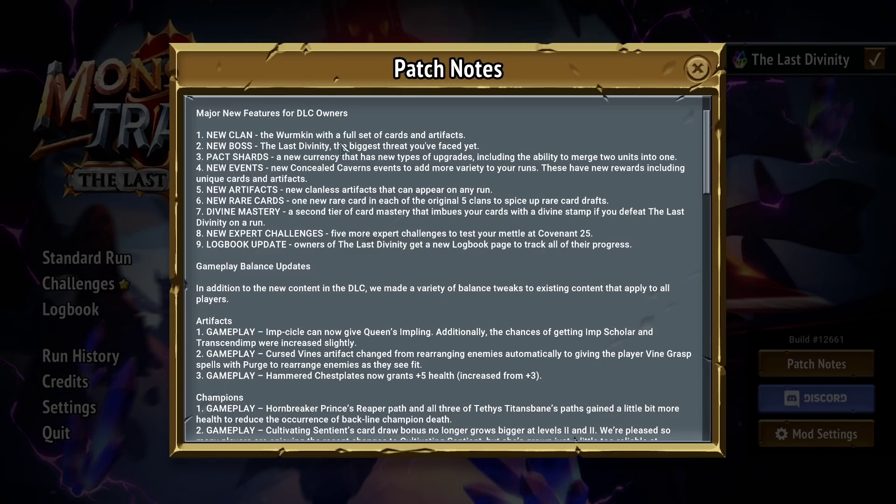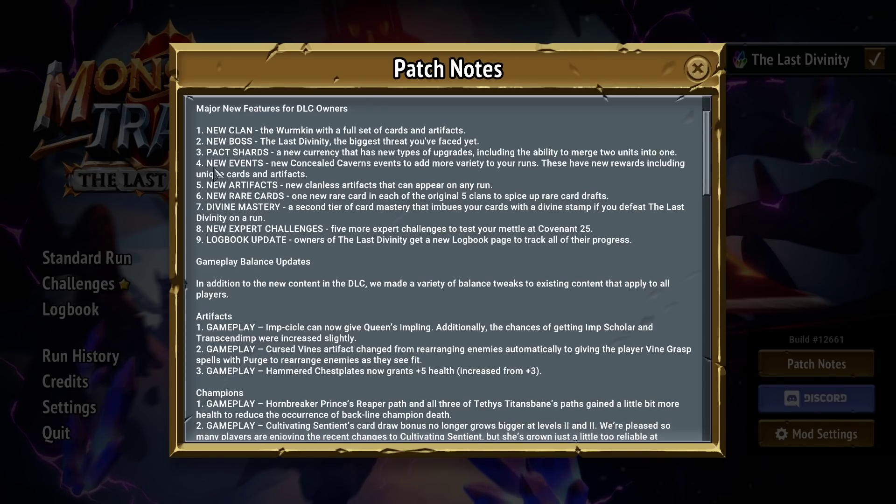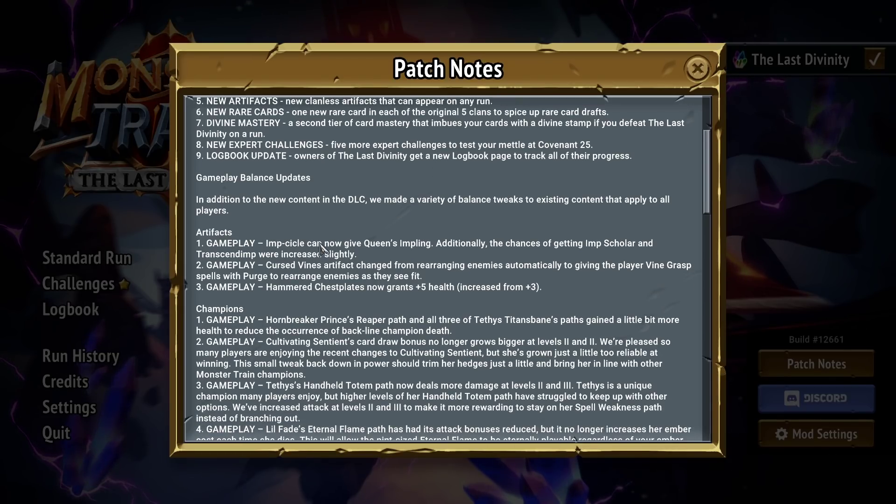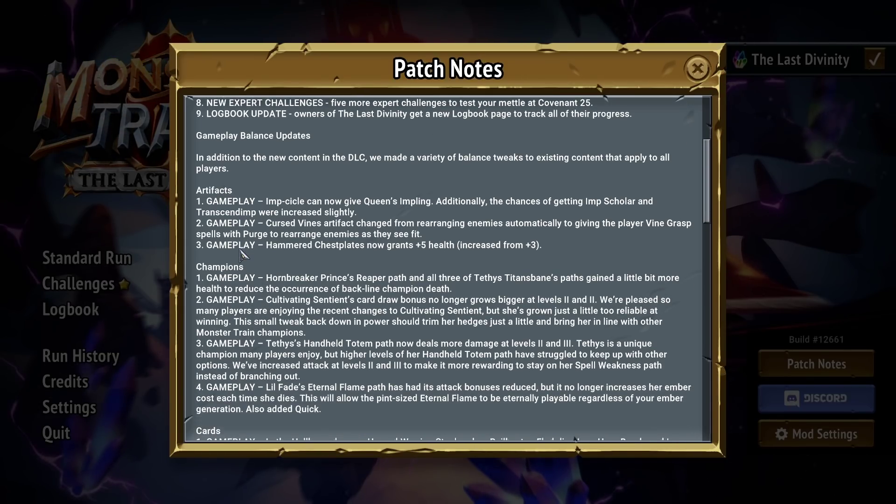The main two things are the Wormkin and the Last Divinity, as I'm sure you're well aware. I'm mostly just gonna talk about the changes — the artifact changes. I haven't read through all of them, but I know a lot of them from playing the beta. Just a nice little foundational video in case you didn't see the Last Divinity's release or wanted to hear my thoughts on the changes.